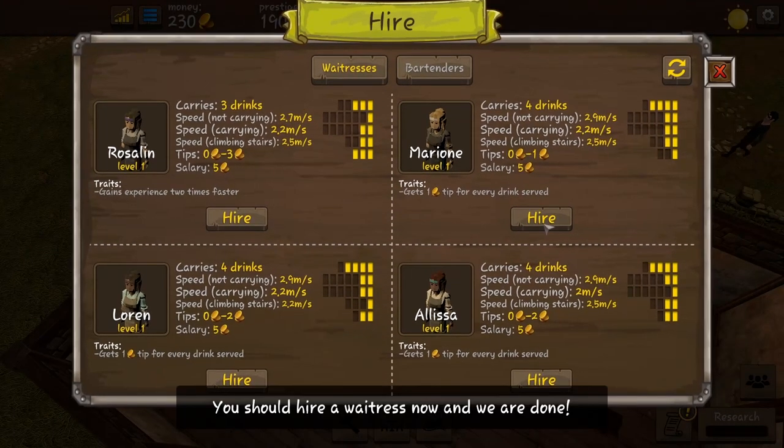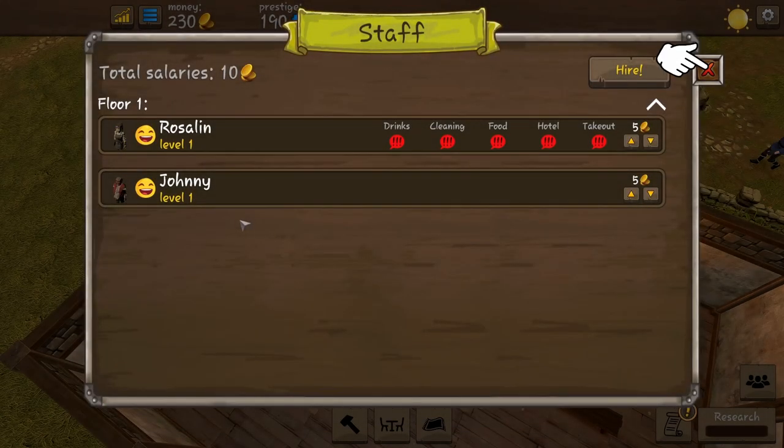And we'll hire ourselves a waitress. Again we've got how many drinks they can carry at a time, their speed, climbing stairs — so when we get a second level on the tavern we'll be able to run up and down stairs more quickly — then the tips they receive and their salary. The trait options here include twice as fast experience and extra tips for every drink. I'm going to go for Rosalind and the experience, so we'll get her leveled up reasonably quickly.